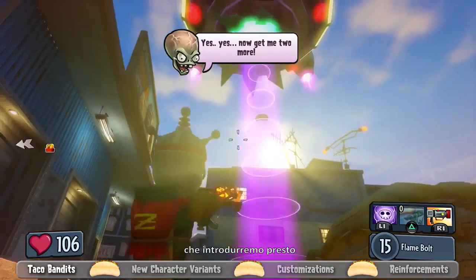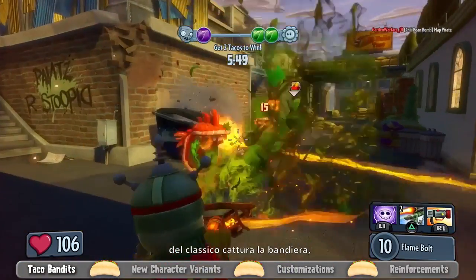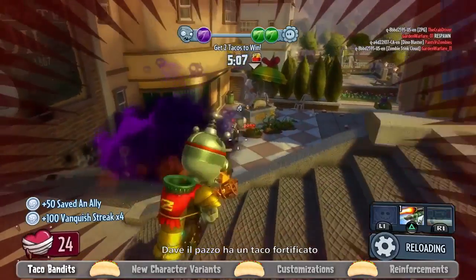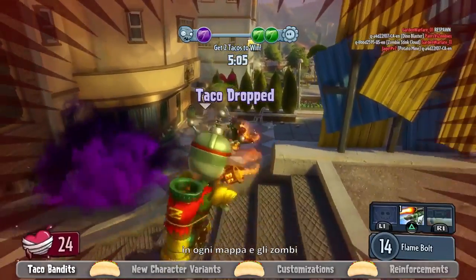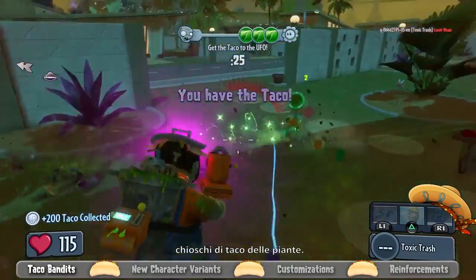A new game mode we'll be introducing soon is called Taco Bandits. Taco Bandits is our take on a classic capture the flag, but using cool tacos as the objective. Crazy Dave has a fortified taco in every map, and the zombies are trying to get it. The zombies need to capture three tacos from the plant's taco stands.